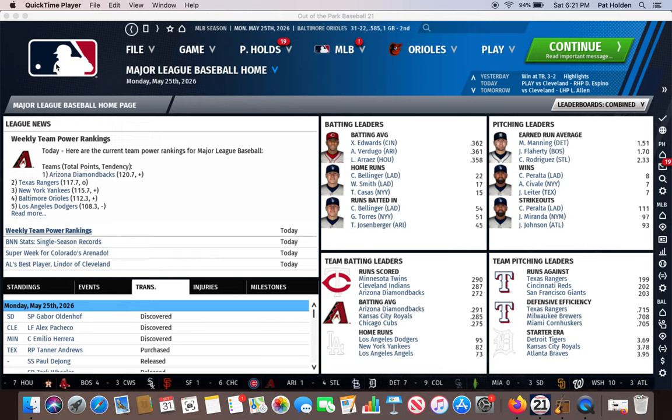I'm going to do a tutorial video for Out of the Park 21 on how you might trade for a superstar player. I have a video about how to trade for prospects and another one about how to trade away a bad contract, but I haven't done one on how you would trade for a superstar player.